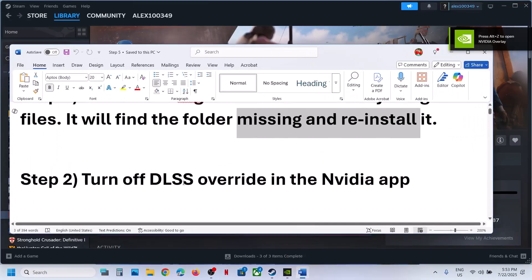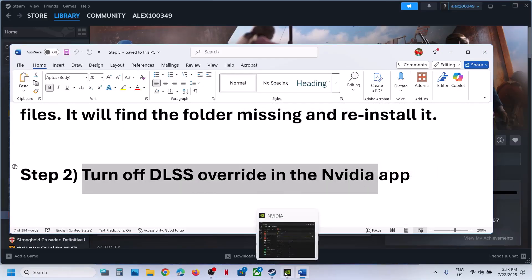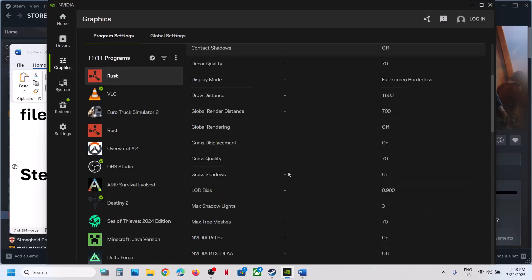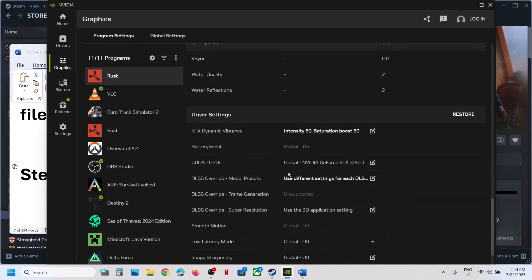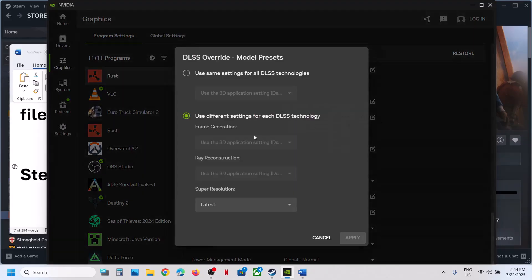If still not working, the next step is to turn off DLSS override in NVIDIA app. Open NVIDIA app, go to Graphics, select the game. If you are using an override, turn off the override.